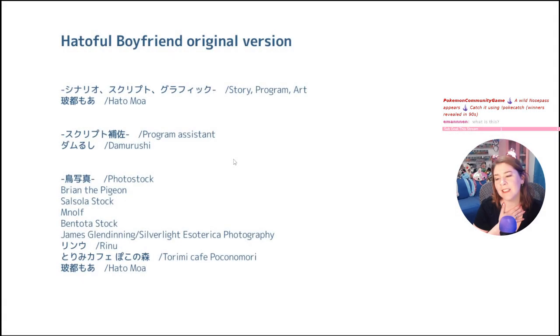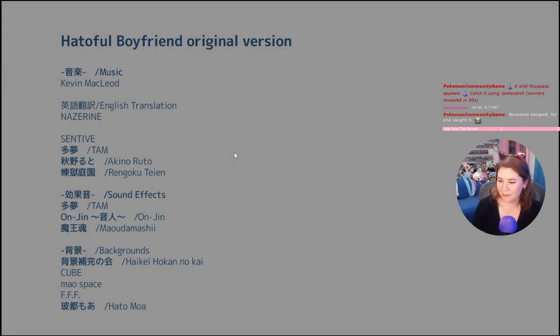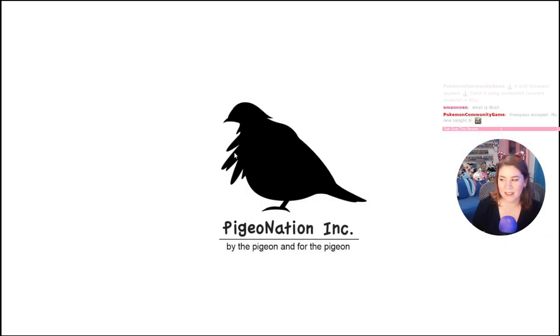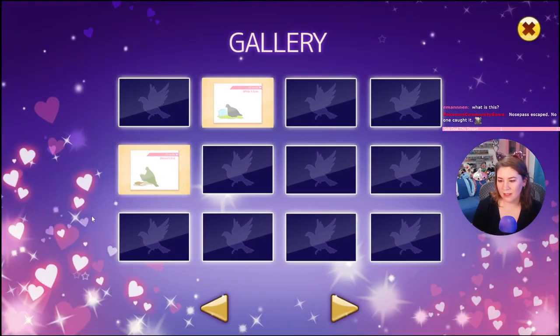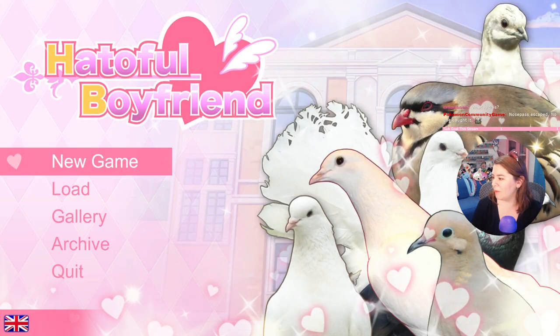Credits again. This is Hatoful Boyfriend — we just did the second route, where we did Nageki's story, and it turns out poor Nageki was a ghost the whole time! It was a ghost the whole time. Nageki... are they all going to be sad? Is there any happy one? Dreams — ending number four. If we go into the gallery... ending number one, four. Wow. Oh my god, this game is so sad! That was Nageki's route in Hatoful Boyfriend.